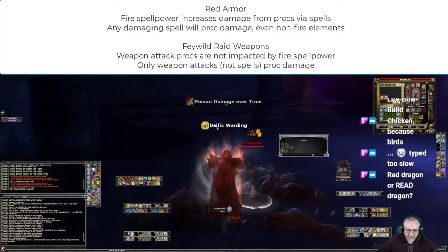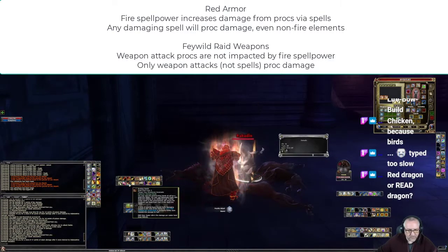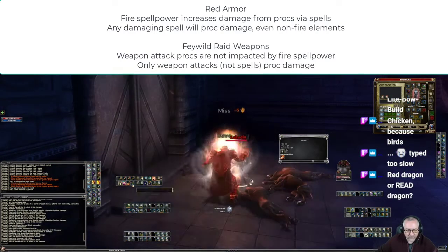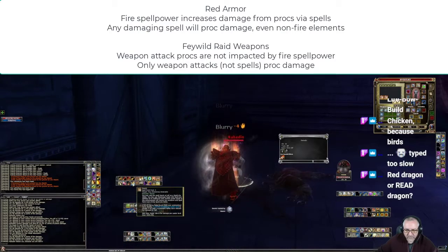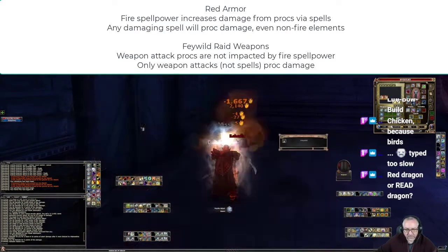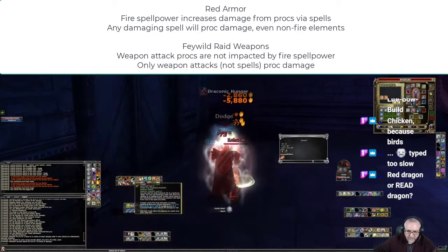Here's Rahadine, where we can see... I'm going to put a spell on him, do a little bit of spells on him — nice and gentle. Much damage, because it's still more of the proc. Proc fell off. It's proc. Proc is impacted by spell power.